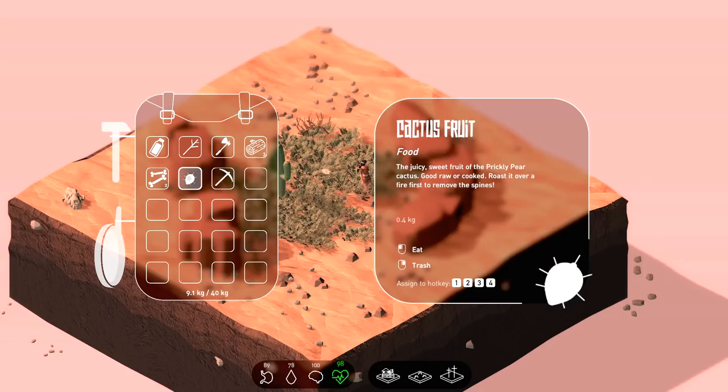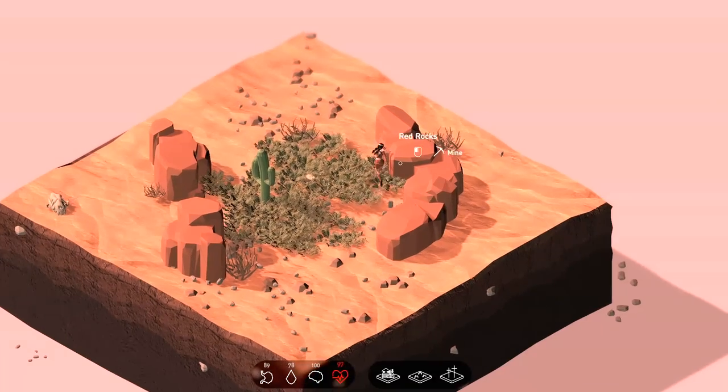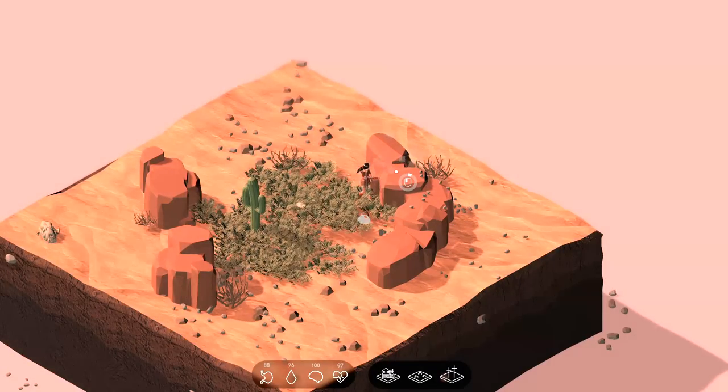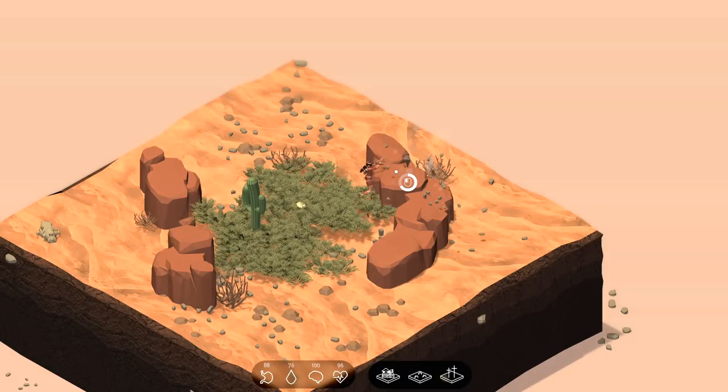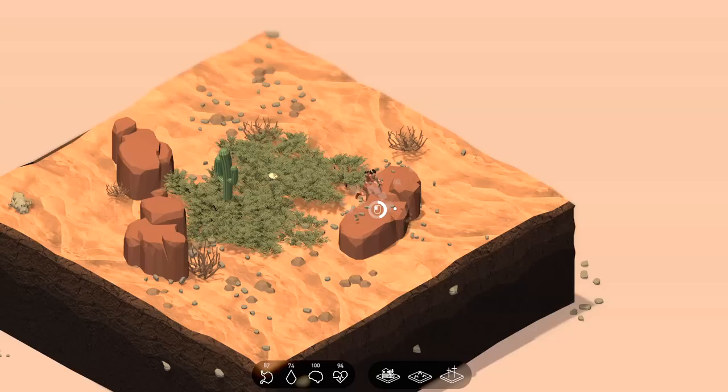Right here we've got a cactus fruit — the juicy sweet fruit of a prickly pear cactus. We've got to take the spines off of it. Let's go ahead and get some rocks, because if we go to the edge of the map you'll notice it says you need certain amounts of materials in order to expand the map. Let's knock these rocks down. We've got some flint right there, so apparently I can make a knife. It also looks like we can make a bonfire, which is going to be our principal cooking station.